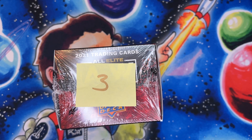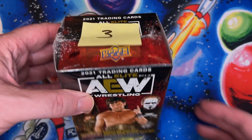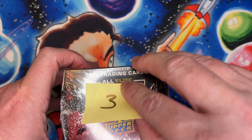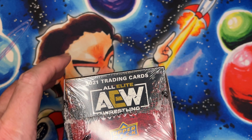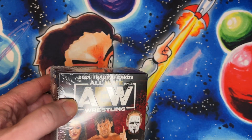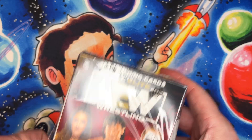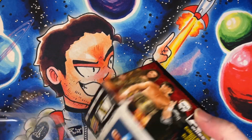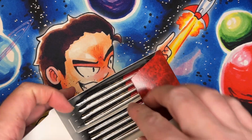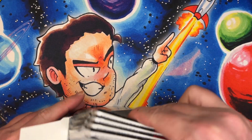Hello and welcome to my channel, this is the Baron. Today I will be opening up another small box of AEW — this one will be number three out of 20. I will eventually open the whole case. So let's see what kind of AEW surprises we have. So far I've gotten two basically jersey cards and a ton of other inserts.